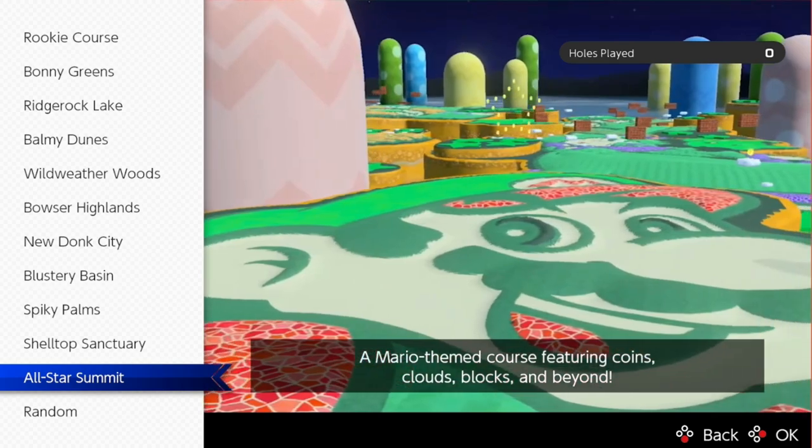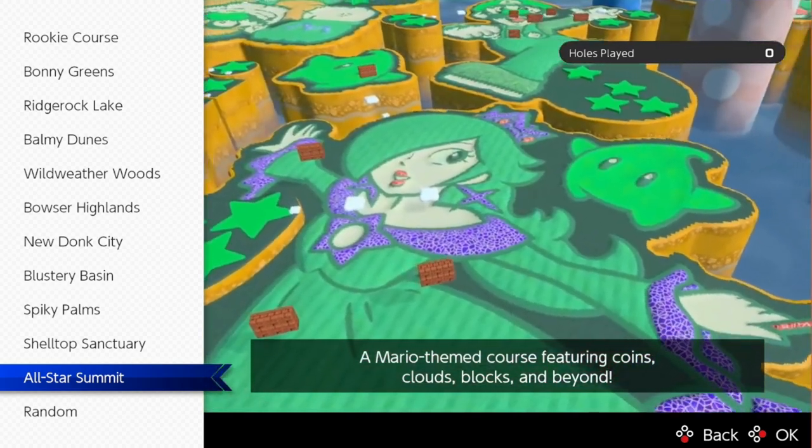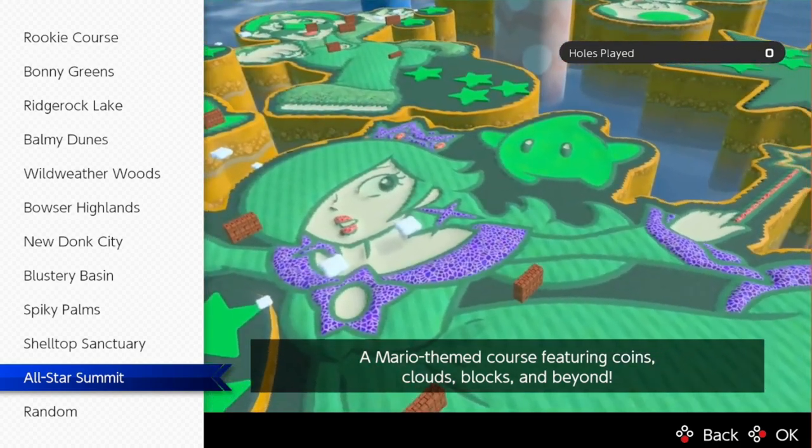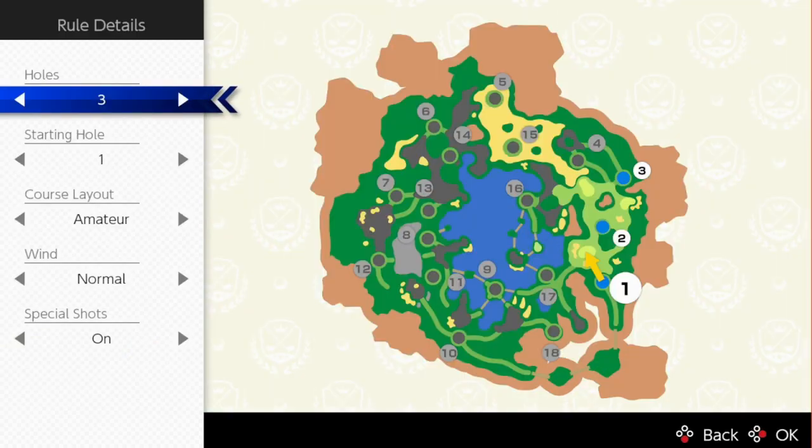Let's go ahead and take a look at the courses. We have Shelltop Sanctuary and All-Star Summit. All-Star Summit looks really cool — it kind of reminds me of the original Mario Golf and Mario Golf World Tour. Let's go ahead and check out Shelltop Sanctuary first.